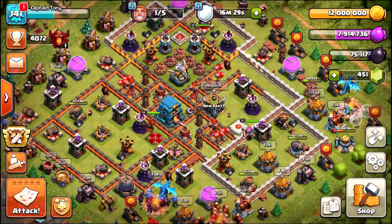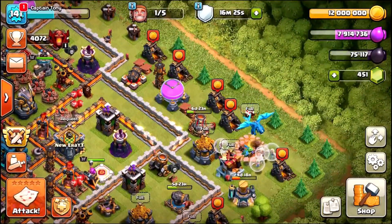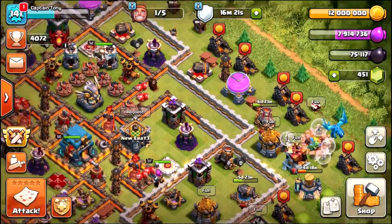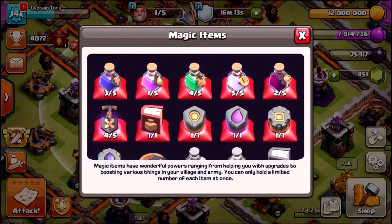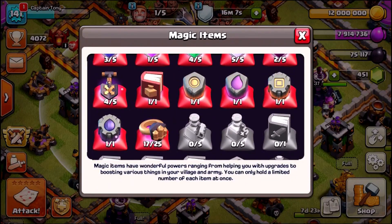Before we get into the weekend, I want to try and get rid of all the magical items and loot we've got inside our base right now. We've got a maxed out gold storage, quite a lot of elixir, some more gold inside the Treasury, and a load of different magical items — rune of gold, rune of elixir, and 17 war rings which we're gonna be using right now in this episode.